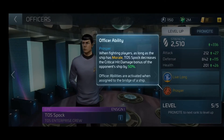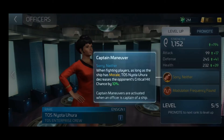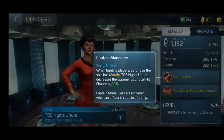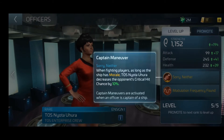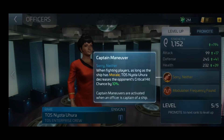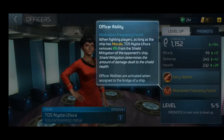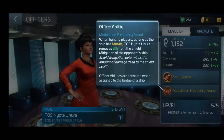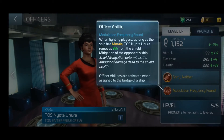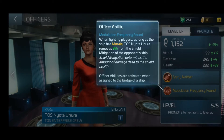Moving on, we have Prime Rare Uhura. Her main ability is 'Sorry, Neither,' which works for PVP. At the start of each round, if you have morale, it decreases the opponent's critical hit chance by X percentage for that round — a really solid ability. Her second ability, 'Modulation Frequency Found,' decreases the opponent's shield mitigation each turn. So here we have a solid TOS crew, but this isn't everything — the developers are introducing even more officers to the game.